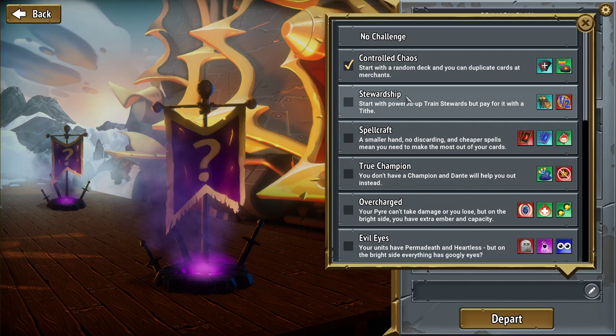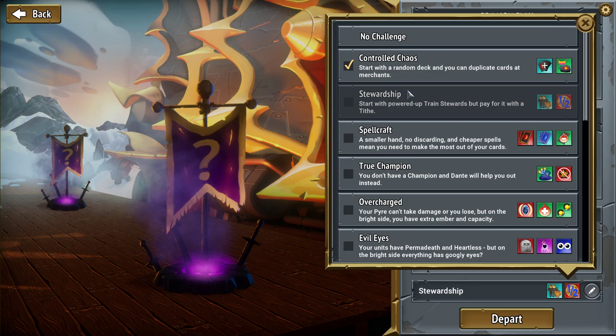My name's Rapsody and welcome back to Monster Train. We're going to be continuing in the expert challenges here, going with Stewardship, which says: start with powered up train stewards, but pay for it with a tithe.